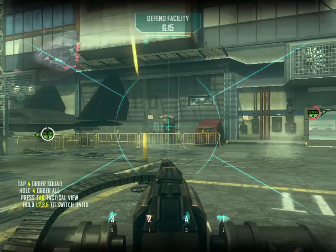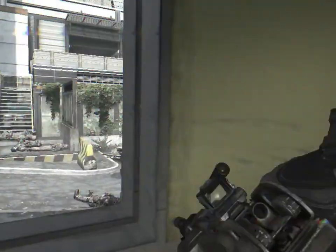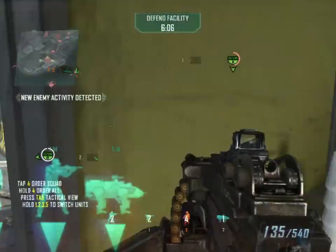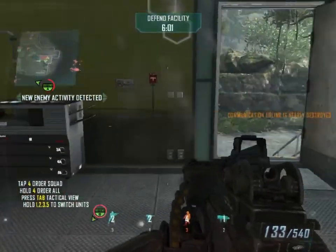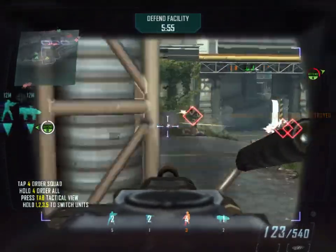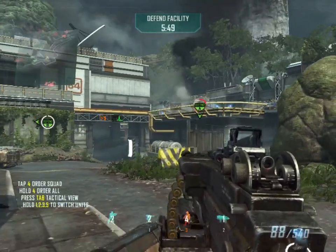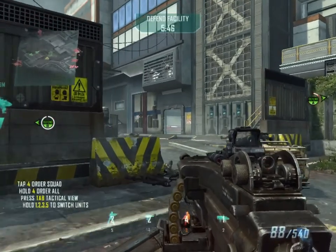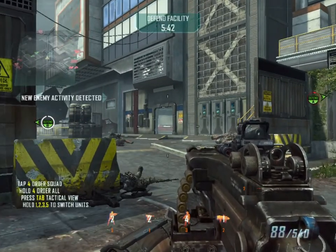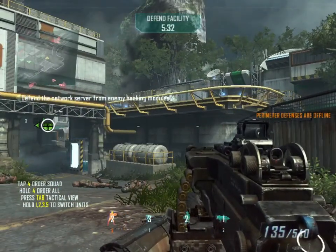Enemy forces attacking sat antenna. Turret control confirmed. CLAW op-con online. Helmet cam link established. Enemy forces attacking sat antenna — neutralize infantry threat. Eagle down. We're going to lose the sat antenna. Enemy is targeting the power transformer. Enemy forces attacking sat antenna. Got him — threat eliminated. Sat antenna is under fire. Infantry under direct command. No powers are down — hostiles moving internal. Shield door defenses are offline — move internal to defend.